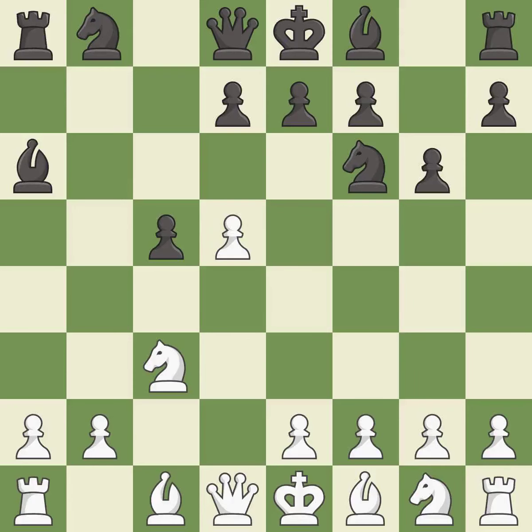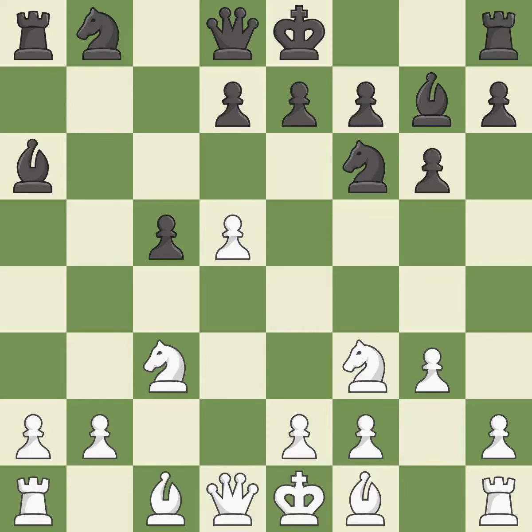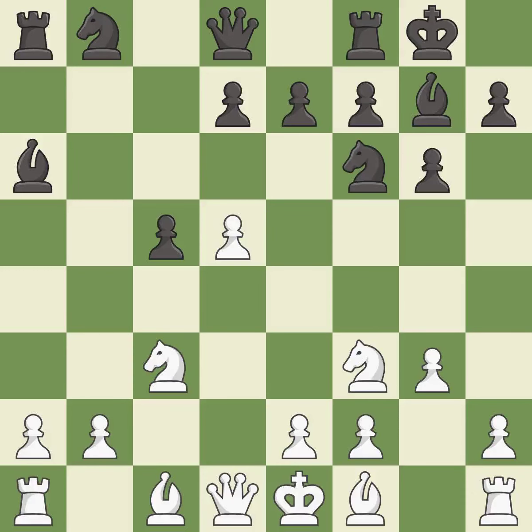G6 prepares to fianchetto the dark-squared bishop to G7, where it will sit on the long diagonal. Nf3 develops the knight toward the center and controls the squares D4 and E5. This develops the bishop and gives it scope on the long diagonal. The bishop is ready to be developed to an active square. Castling gets the king to a safer square out of the center of the board, while also developing a rook.